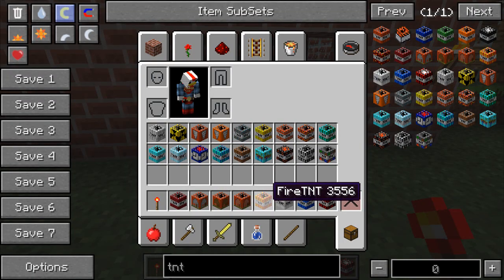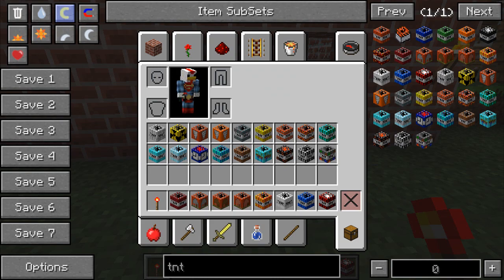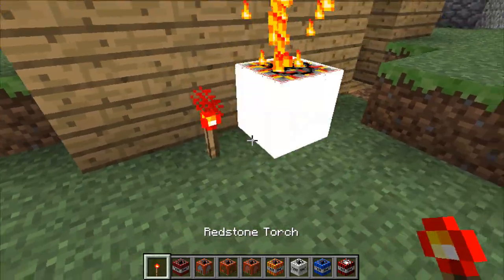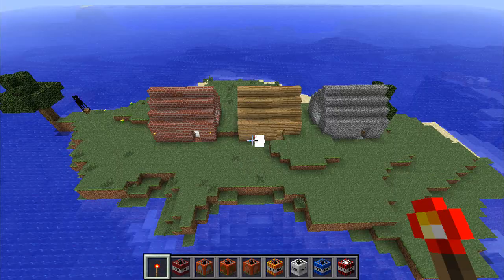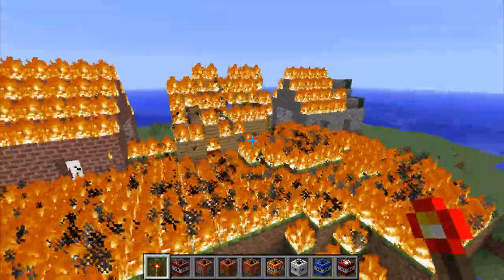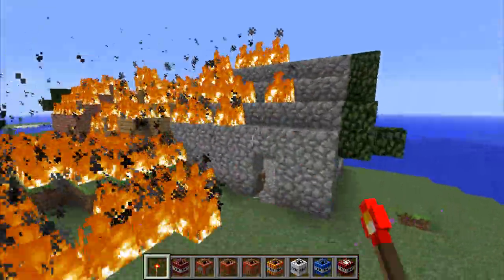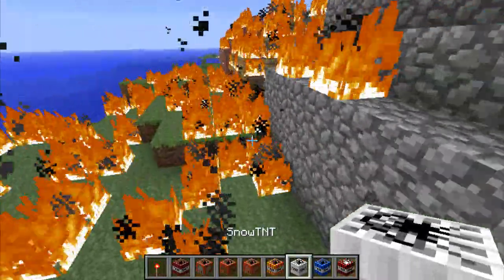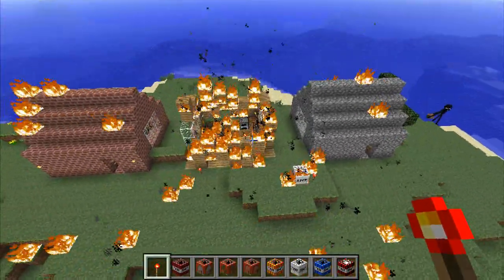Next, fire TNT is crafted with a TNT times 5 and a flint and steel. I'm going to put it at the base of the wooden house for complete destruction — TNT is pretty destructive after all. That house is not going to last very long. The other two will possibly last slightly longer, apart from the one with wool in it.